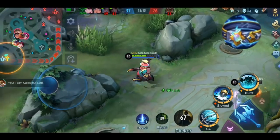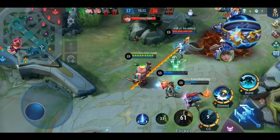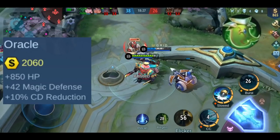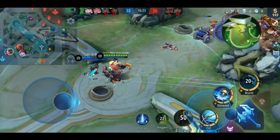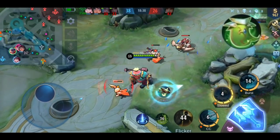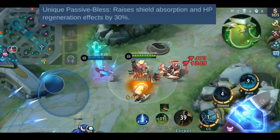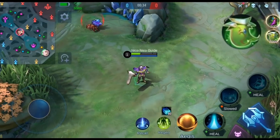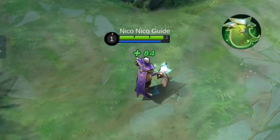Now let's move on to Oracle. For Oracle, you get plus 850 HP, plus 42 magic defense, and plus 10% cooldown reduction. It has one passive effect called Bliss, which simply increases your shield absorption and HP regen effect by 30%. Quick demonstration with Estes: without the item I regen 65 HP, and with the item I regen 84 HP. Very simple.